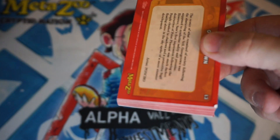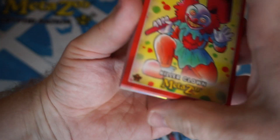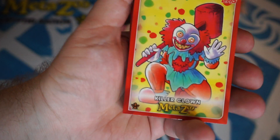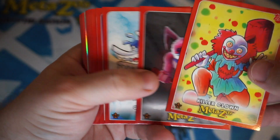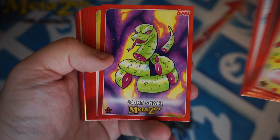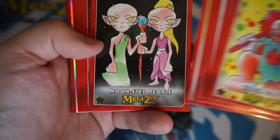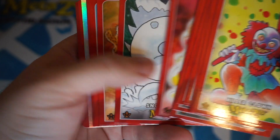Whatever the back card is, it's got a chip in the corner — came right out of the pack chipped. Alright, so we start with the Killer Clown, Bunny Man, GG Bird, Joint Snake, Rope...